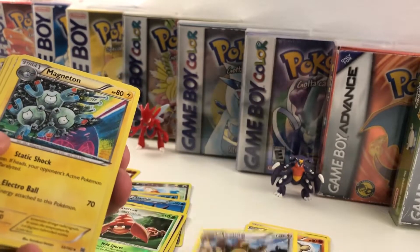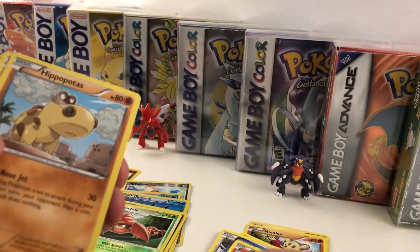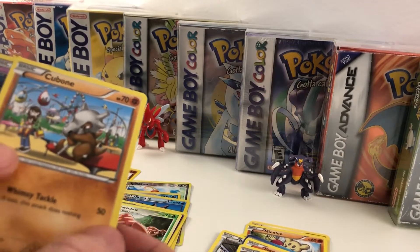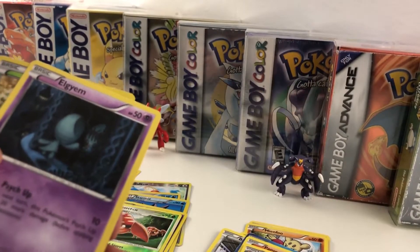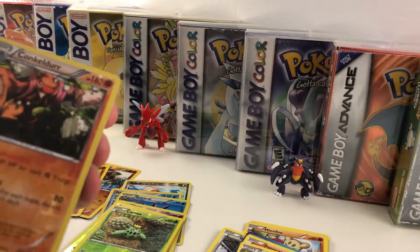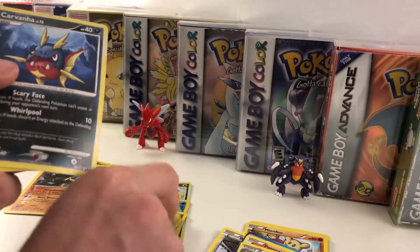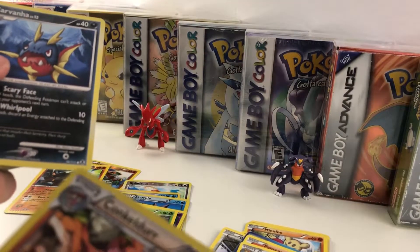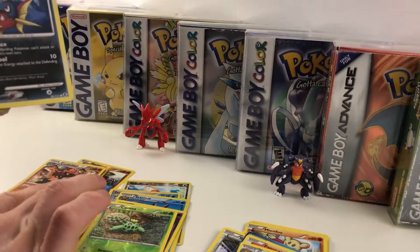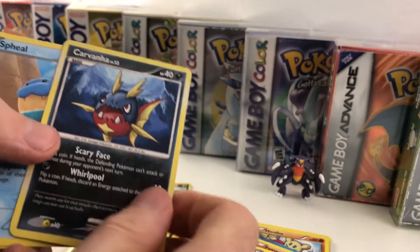We got another Ursaring. Oh, this is a really cool Magneton — I love this. We've got Hippopotas looking pretty fierce, and Cubone sitting alone by himself. Elgem. Reverse Holo Cacnea — that's kind of neat. Konkildur — I was not a big fan of Konkildur when he first came out. Is that a rare? Yeah, that's a rare. In the competitive meta game, I think it was Gen 5, he was pretty impressive back when I played.